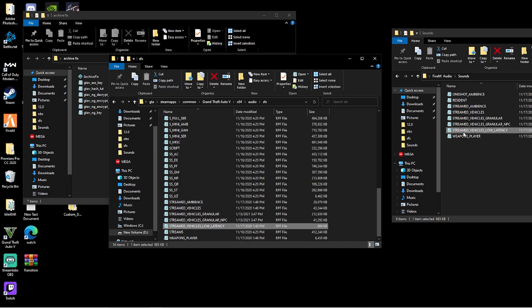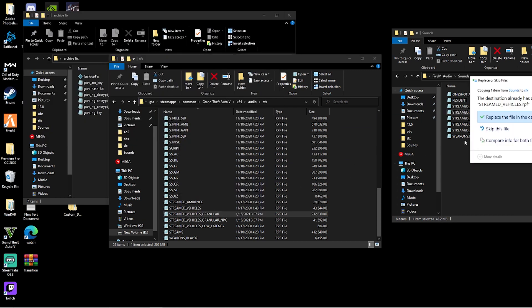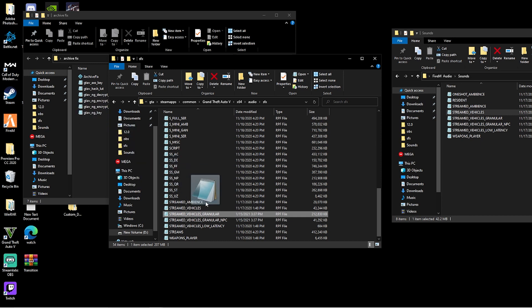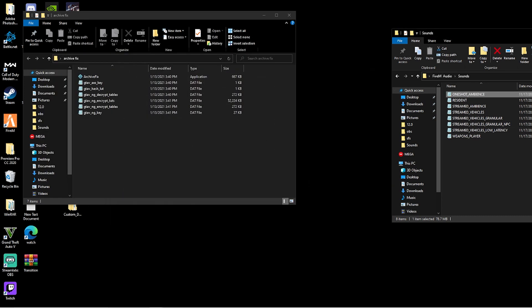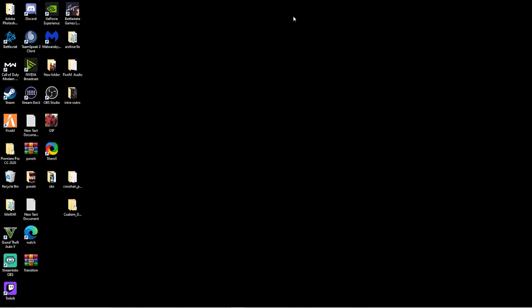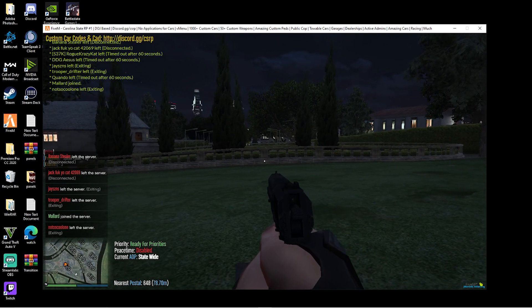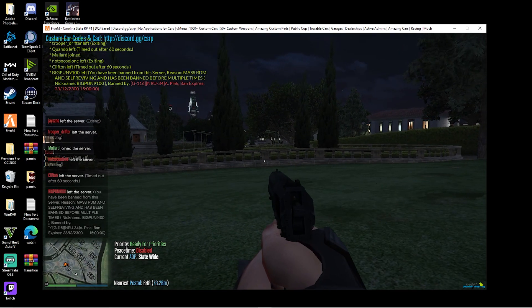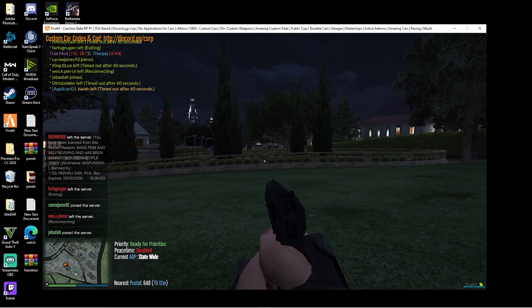Go ahead and replace all of your files — drag it over, archive fix, press any button to exit out, drag it over, replace. I'm going to do it for all of you guys and then show you the sounds in-game, so I'm going to speed it up. Once you're done with that, go over to your FiveM and open it up. As soon as you've loaded into the server, go ahead and spawn some guns.